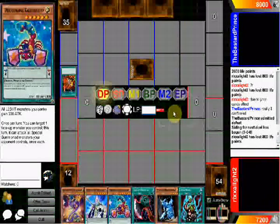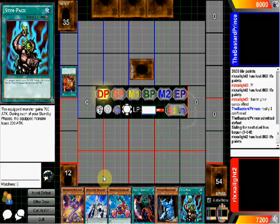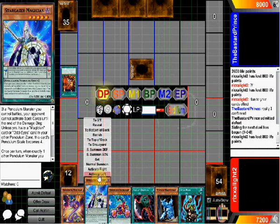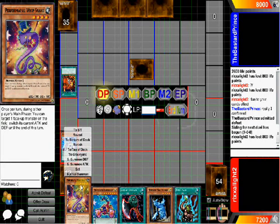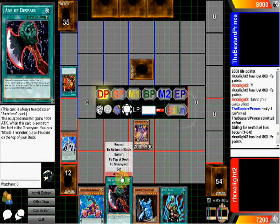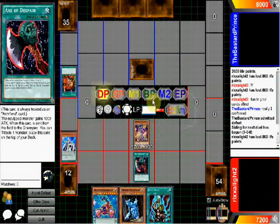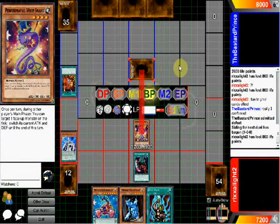Next turn — which is mine. The equip monster gains 700 during each of your standby phases; the equip monster gains 200 — I don't want to do that. First of all I'm going to activate this to the left. Once per turn during your main phase, you can target one face-up monster on the field — switch its current attack and defense until the end of the turn. Battle phase, end attack. It can only kill 2 of his cards that I've seen so far.